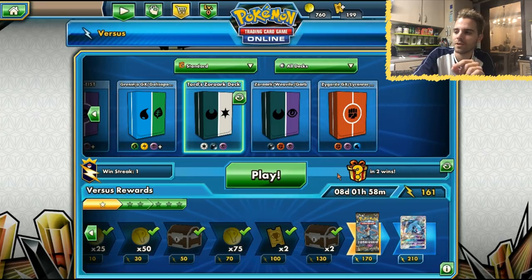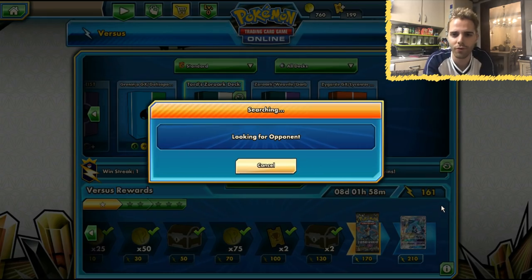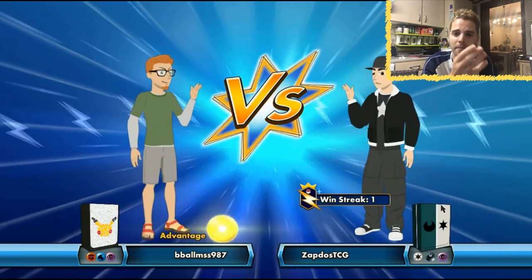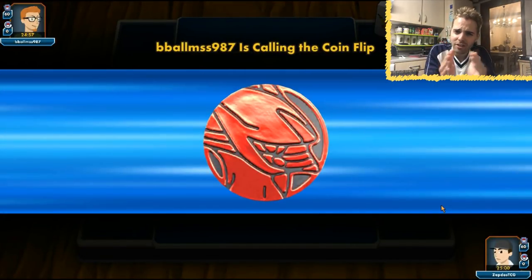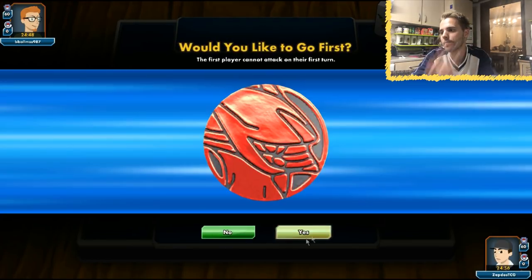A lot of subscribers want to see multiple matches, so I'm going to deliver. More matches with Tord Radcliffe's decklist — and we're facing Buzzwole. This is a great example of a pure Zoroark list: how does it fare against Buzzwole matchups? Weakness Policy will hopefully work out, and hopefully the opponent does not run Field Blower. Otherwise I don't think we'll make it. We win the coin flip — that's cool, we can go first.